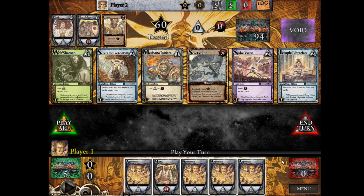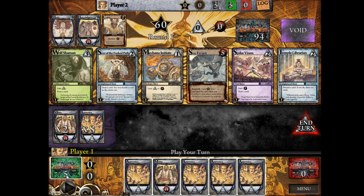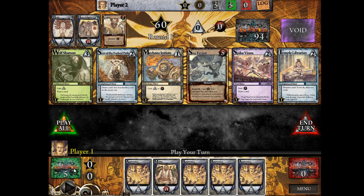If you're playing Ascension for the first time physically, each player gets the same starting hand of cards. You get 8 Apprentices and 2 Militia. Then you shuffle those up and place them into a personal deck pile. At the start of your game, your deck pile will have 10 cards in it.